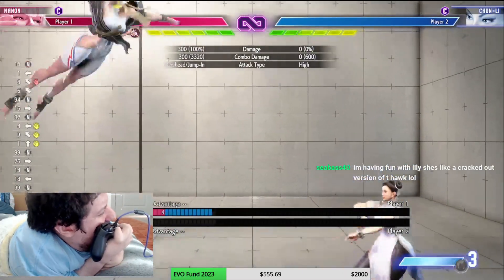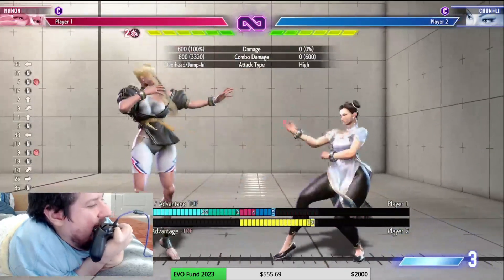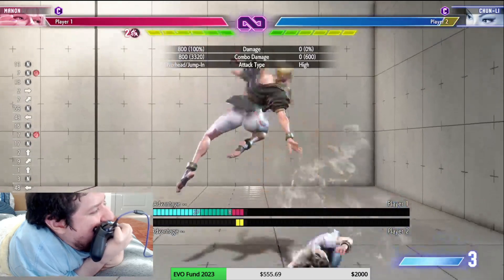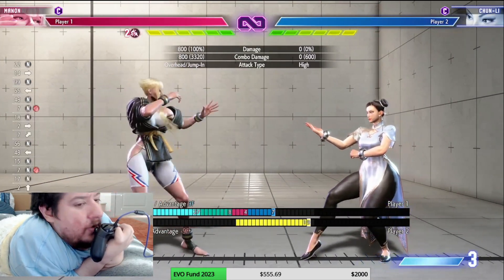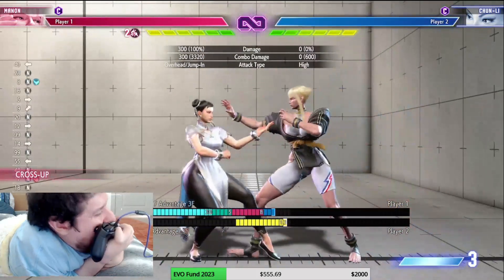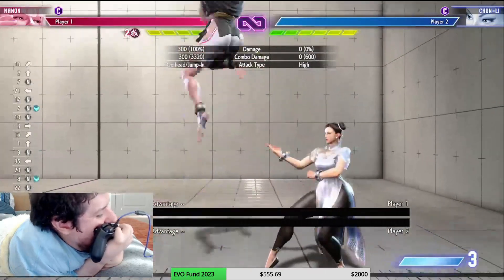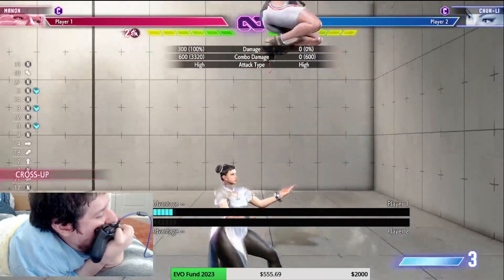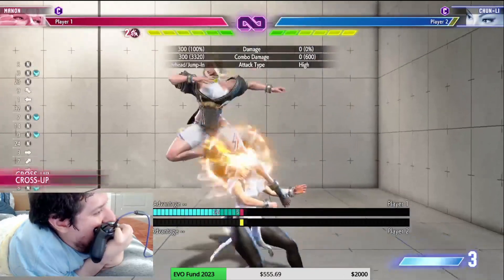Jump heavy punch is kind of solid — a standard jump heavy attack, it's okay. None of those cross up. Jump light kick actually does cross up a little bit with a knee attack, so you can do that kind of combo — you have to do it really low to get the most out of it.